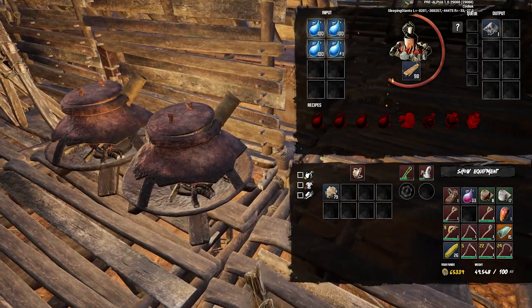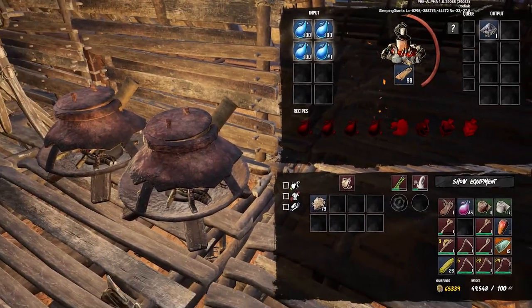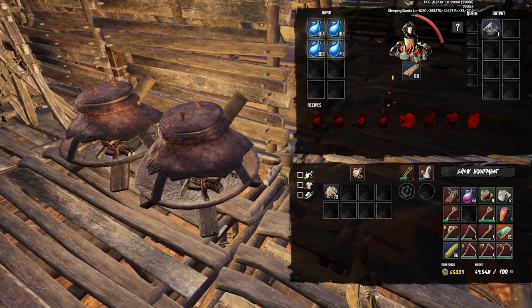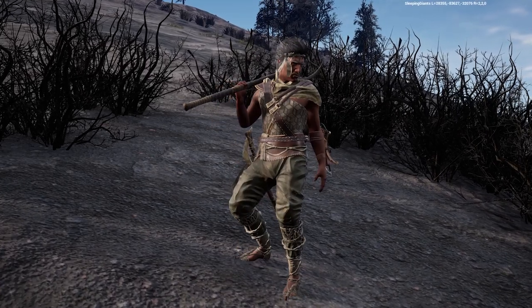For many of us, ash was the byproduct of burning wood in a fireplace. But what if I told you there was an easier way to collect it, and even still, an easier way to collect it after that? Well, the truth is, there is. And it's no secret — you just need to know where to look.